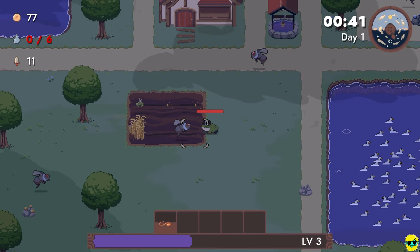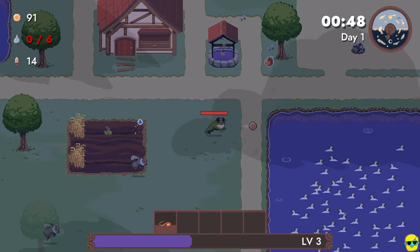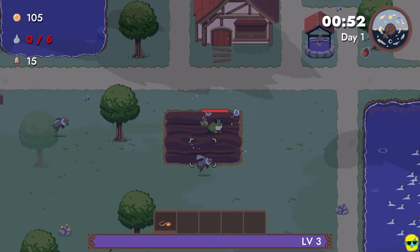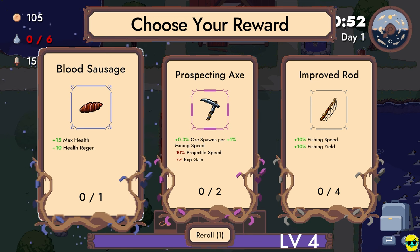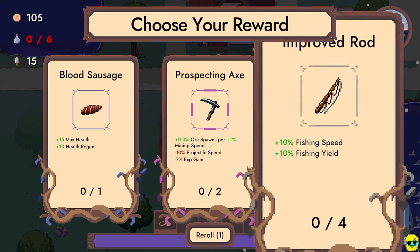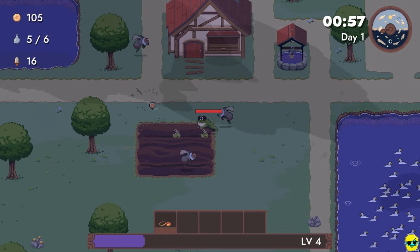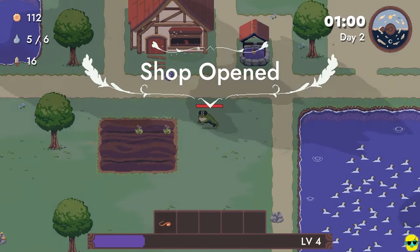Now I'm out of seeds. Oh my gosh, look at all those ducks. We have to wait until the end of the day. Oh, let's go get this. Choose our reward. So you can see here, the blood sausage gives you more max health and more health regen. The prospecting ore helps you mine. Fishing just helps with fishing. But some of these take away from the other, so it sort of incentivizes doing just one type of job or two types of jobs. This makes our projectile speed go down and our experience go down. I'm going to go ahead and just get fishing.